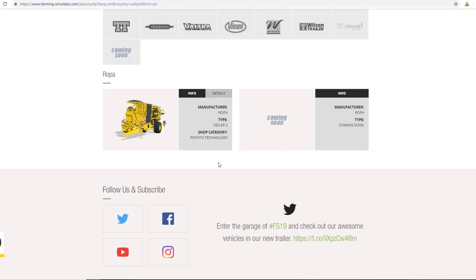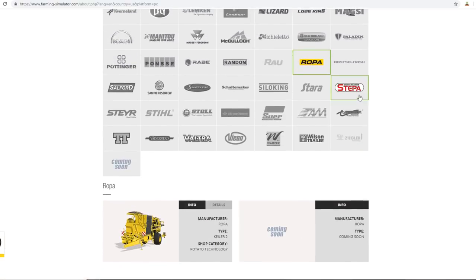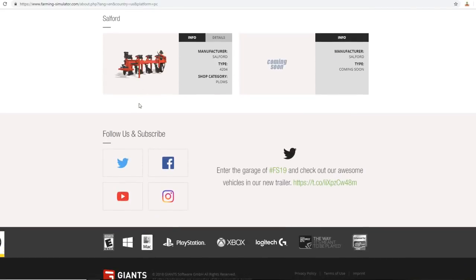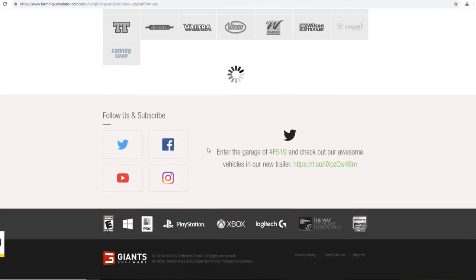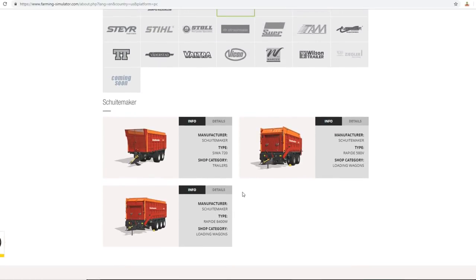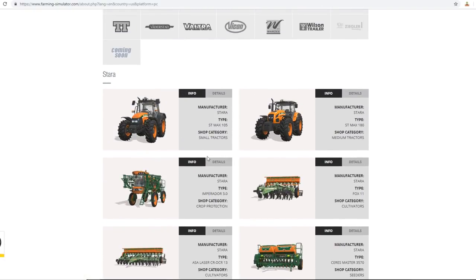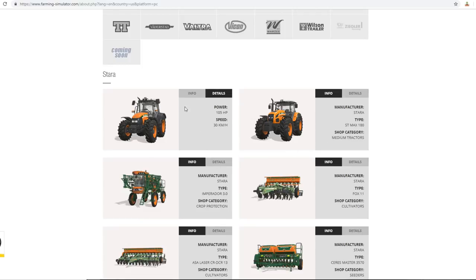Ropa has a potato wagon or planter - I think it's a planter. Why didn't we get the Ropa DLC? Maybe that's coming. Rostselmash has somewhat of a big harvester, not nothing huge but kind of cool. Salford has a plow. Samson has slurry tankers and a manure spreader. Silo King has a feed mixer. Stara - I'm kind of digging these tractors. We get a small and medium tractor. I like the orange with the green and white stripes - I foresee myself using a couple of these around the farm.